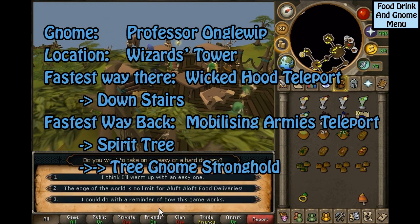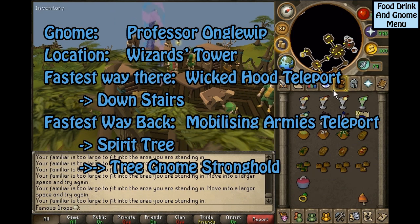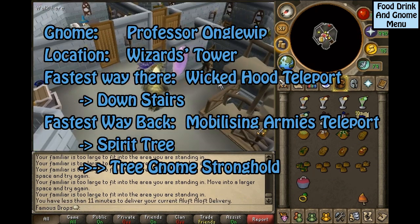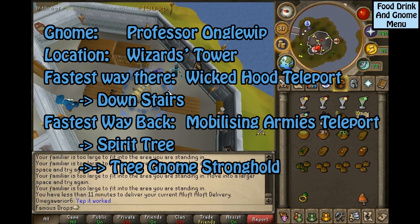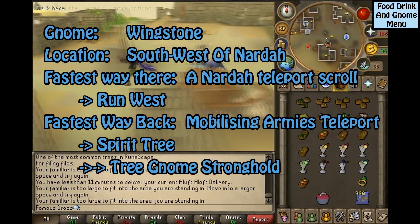This gnome is Professor Unglewhip, located in the Wizard's Tower. The fastest way to get to him is to take the Wicked Hood Teleport then go down the stairs — he should be inside the building, or if not, on the outside. The fastest way back is the Mobilizing Armies Teleport to the Spirit Tree to the Tree Gnome Stronghold.